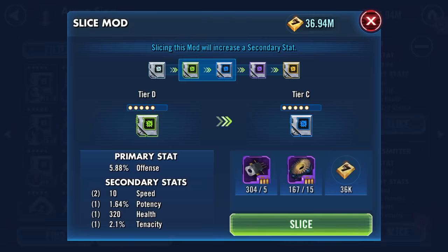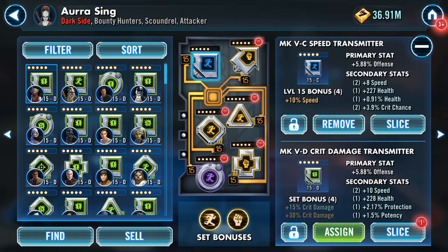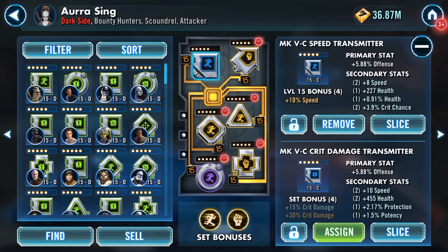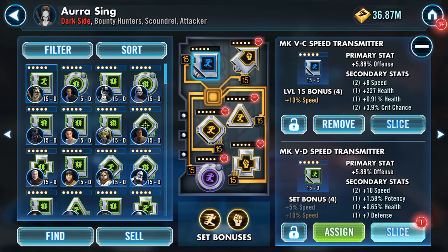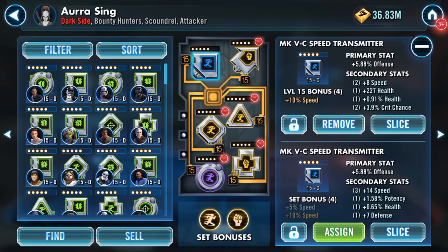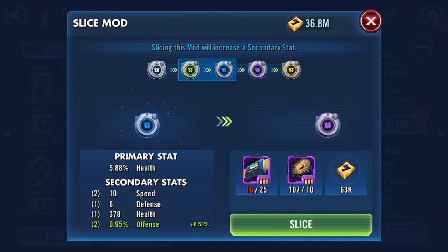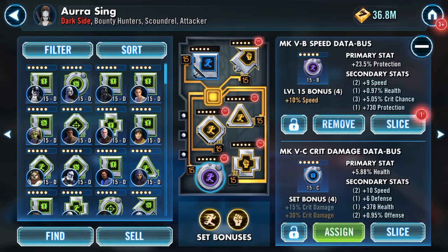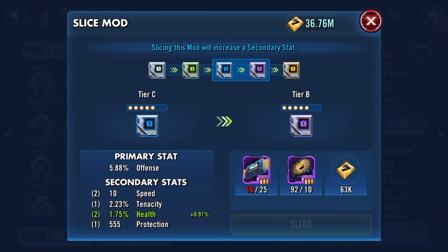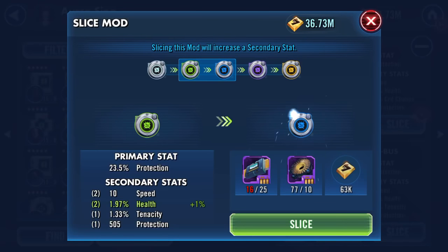Oh, so this one goes to... health, boo. None of these are playing ball — come on! On the Elder — thank you! 14, four extra speed on my Elder, oh chirrup! I'll take an offense stat on there. Death Panda — bit more health. Phasma — let's do that.